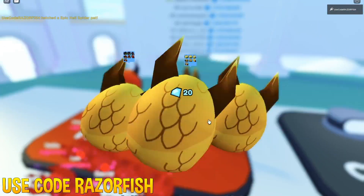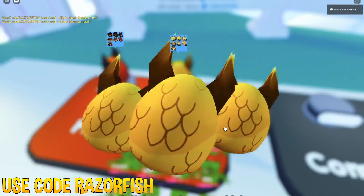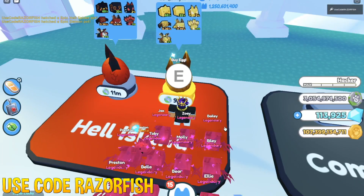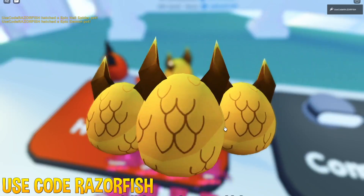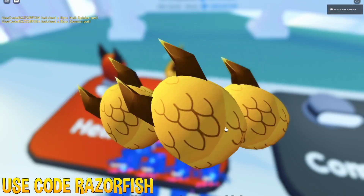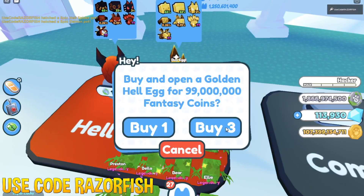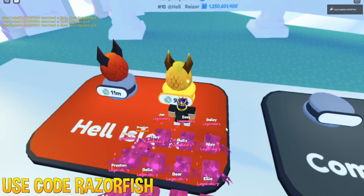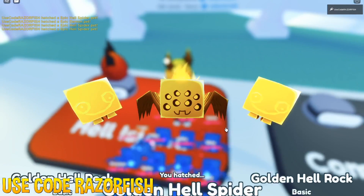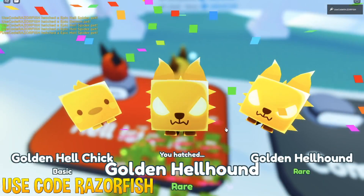If you guys got one of those mythics, let me know — I'll definitely make a video on that, maybe today or tomorrow depending on the road trip. I'm going to try fusing these pets since that's clearly the method — fuse to get a legendary, then use legendaries to fuse a mythical. It's been the same fusing method every time. We got a spider from fusing, and then another spider — these spiders are really good. Got another hound as well, nice.